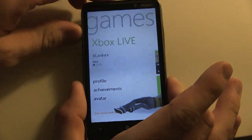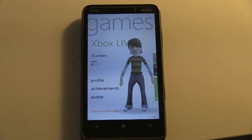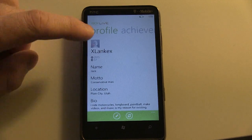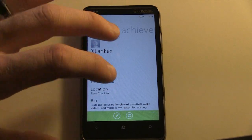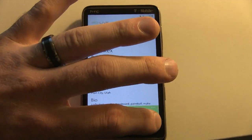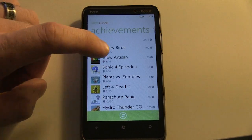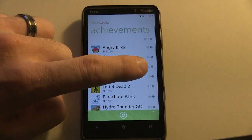There we go — it gets dizzy and falls over. When you shake it, it has a couple of different things. But some of the cool things: if I hit the profile, I can jump right in here and take a look at my Xbox Live profile. I can refresh it and I can edit my profile straight in the Games Hub. Swiping to the side, I can go straight to my achievements and see the kind of achievements that I have.